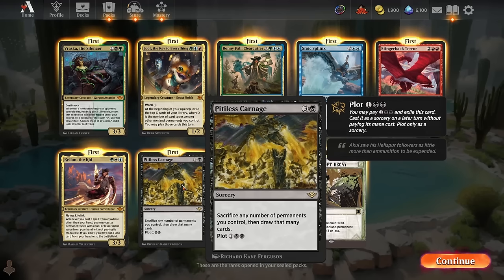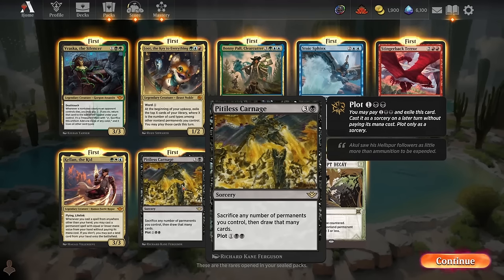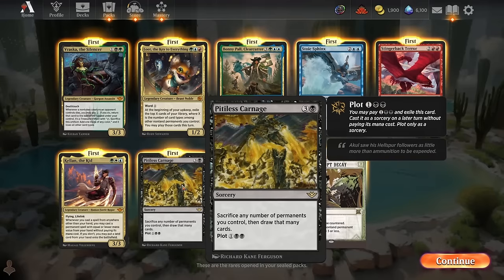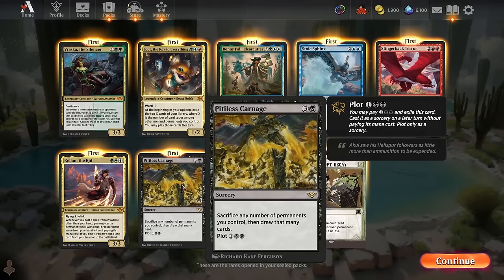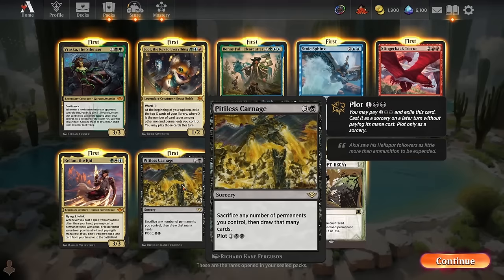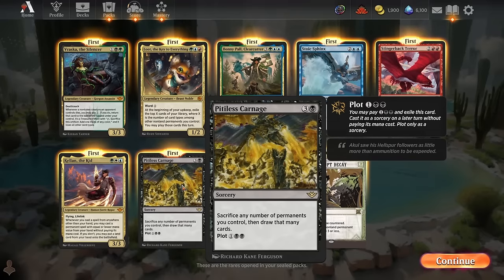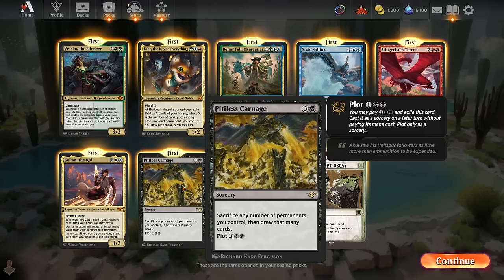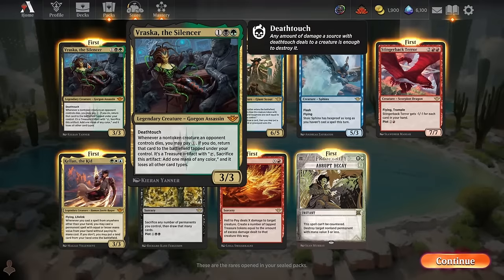There's one really weak rare with Pitiless Carnage — it's super narrow, only good late in the game when you have a bunch of extra lands sitting around. It's not the kind of card you want all the time. If you're in an aggressive race and you top deck this, you don't want to sacrifice anything when you really need to impact the board. It can be explosive in a top deck war, but generally pretty bad.